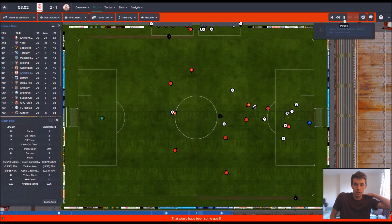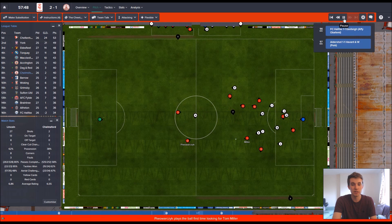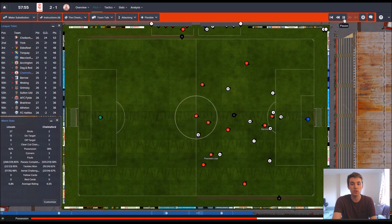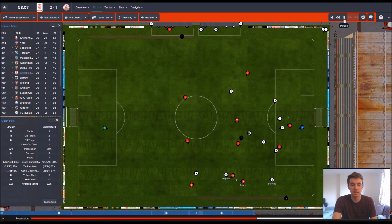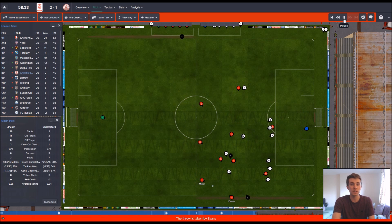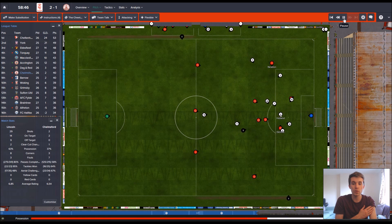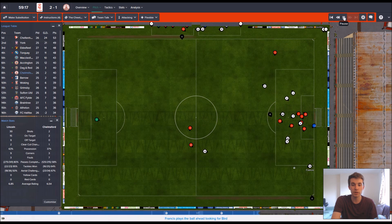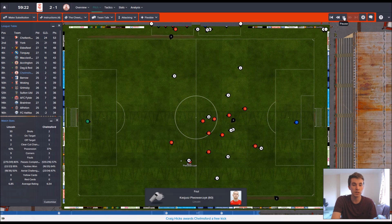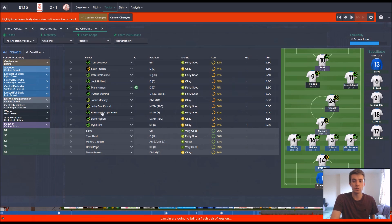Francis was back as sweeper but didn't really do much there. Francis clears — win the ball back please. How have they had so many shots? They've had so many chances. Holland well done, Lovelock tipping it around — this is not working at all. I'm going to pause the game after this corner. It's annoying because this tactic has worked every single other game. Come on — red card ref! Two shots all game, one of them has gone in.